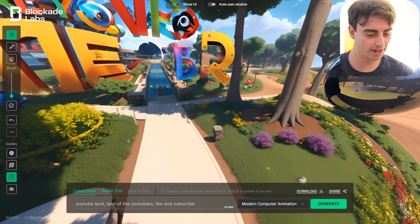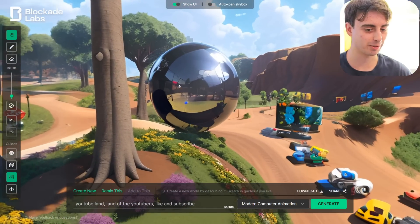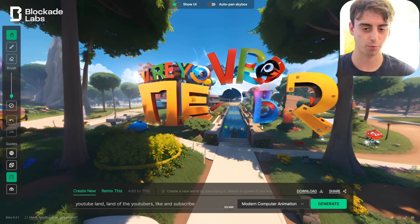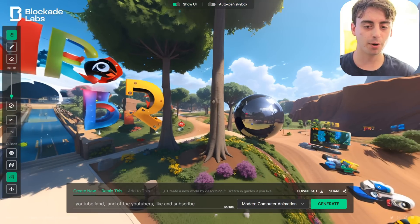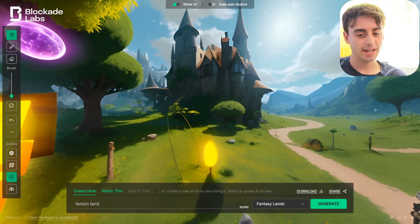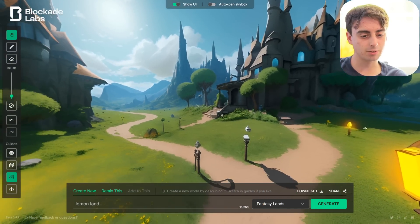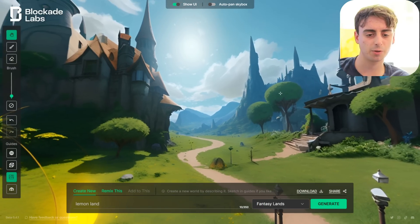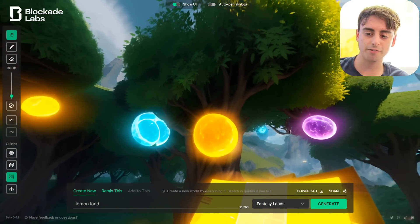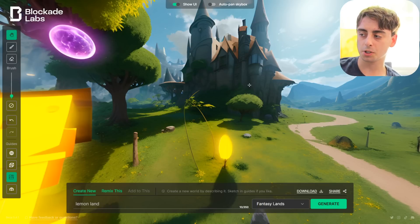For this one, I simply typed in 'YouTube land, land of the YouTubers, like and subscribe,' and it just came up with this goofy-looking random world — there's a sphere, a bunch of cars, a beach, trees, and some random weird text. It's almost like a theme park vibe. Finally, I went for 'Lemon Land' with the Fantasy Lands style, and we got these random orbs floating around everywhere. It doesn't really look much like a lemon-themed world, so it didn't follow my prompt that closely. There's a lot of heavy lifting going on on the image generation side — a lot of interpretation — so it might not follow your prompt super closely every time.